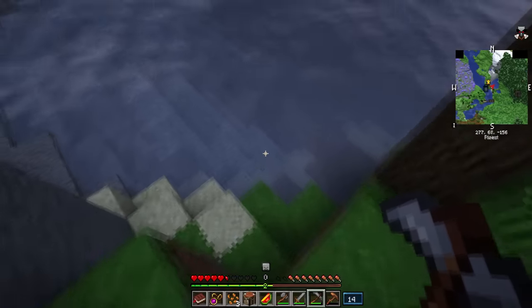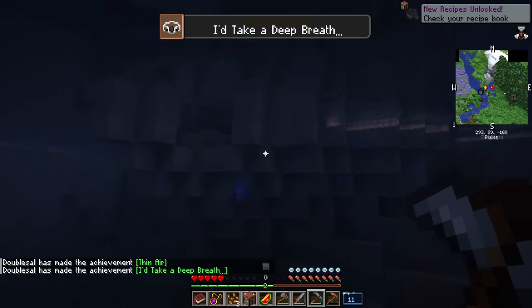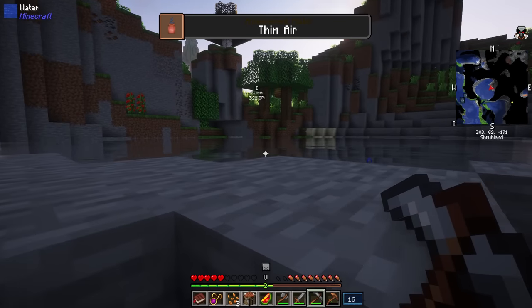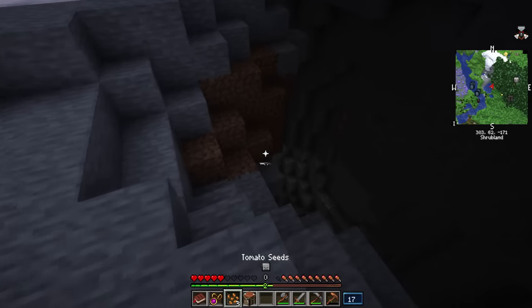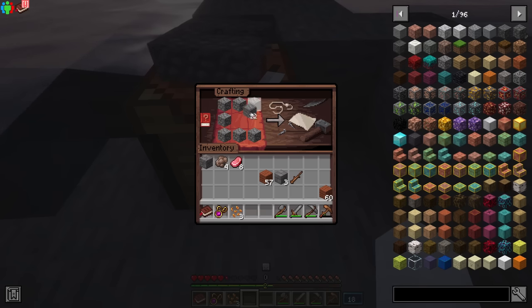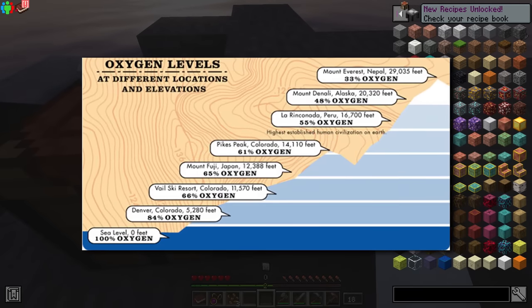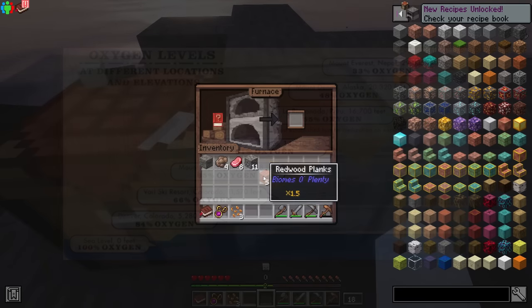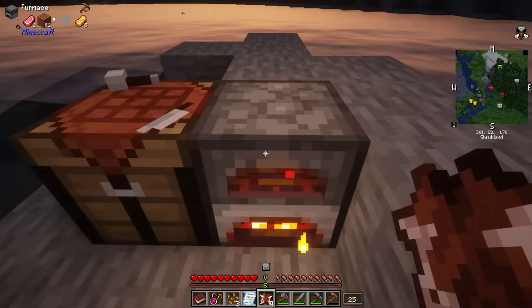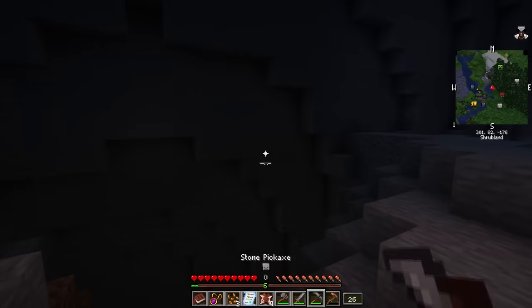Looks like there's another cave over there. One thing I should mention is that when I was exploring this modpack, there was a mechanic with the air in the game. Like climbing Mount Everest — the higher you climb, the thinner the oxygen gets, making it harder to breathe. They've implemented that mechanic into the game. I don't even know what to look out for to monitor our oxygen levels. We have a health bar, a hunger bar, but there's no air bar, so we'll figure it out as we go.